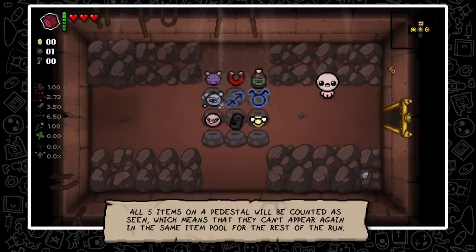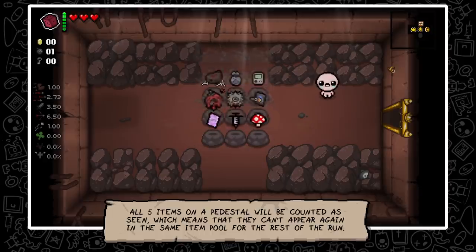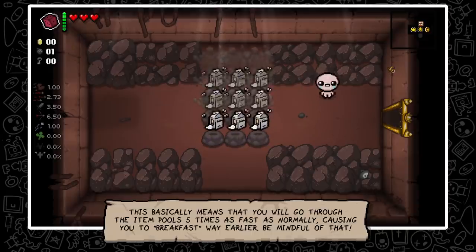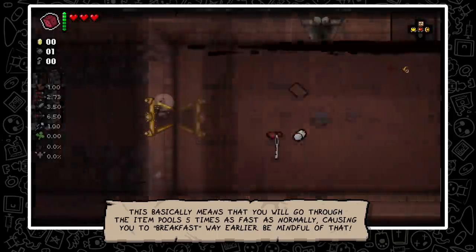All five items on the pedestal will be counted as seen, which means they can't appear again in the same item pool for the rest of the run. This basically means that you will go through the item pools five times as fast as normally, causing you to breakfast way earlier. Be mindful of that.